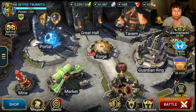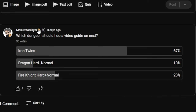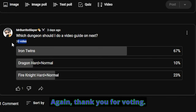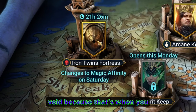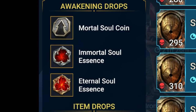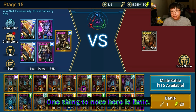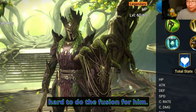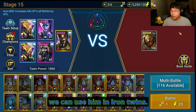I asked you guys which dungeon I should do a video guide on next, and 30 of you voted — thank you for voting. I usually only farm Iron Twins on Sundays when it's void because that's when you have the increased chance to get the Immortal Soul Essence. 46 seconds so far with this team. One thing to note here is Emic — we all struggled really hard to do the fusion for him, and now we finally have somewhere we can use him in Iron Twins.